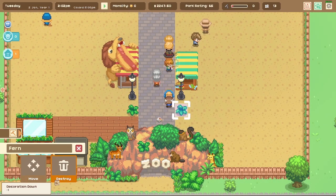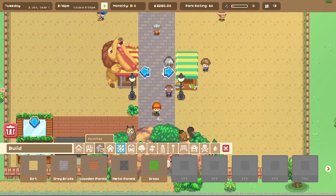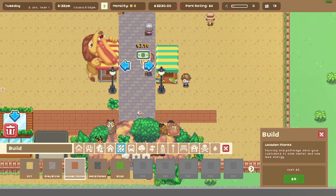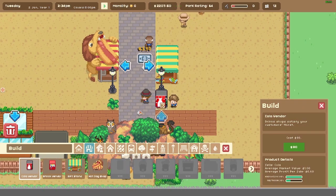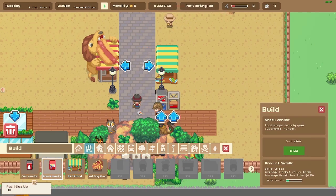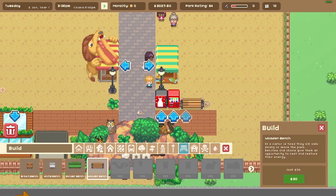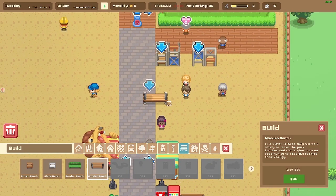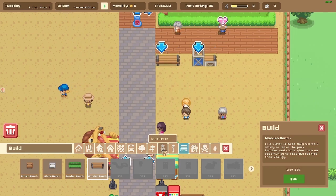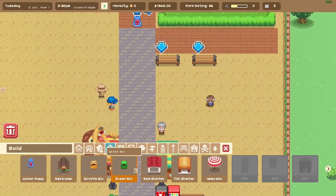Let's destroy some old items and start adding new stuff. First, let's get some wood down here so we can add a cola vendor and snacks. For enrichment: benches! Let's get a wood bench here so visitors can rest, and a couple more benches up here. For amenities — a green bin. There we go.